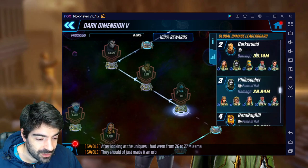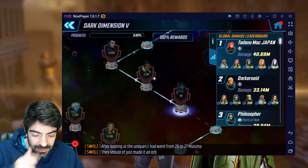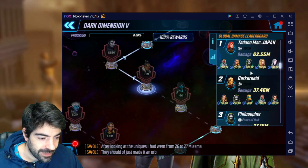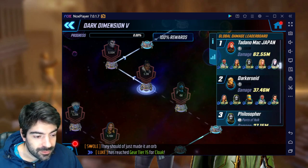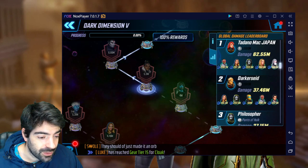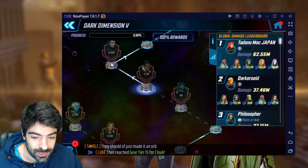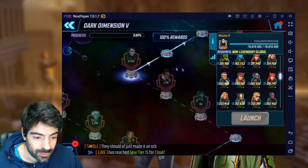That said, he was the only one able to one-shot that node, so props for that. On the second global node we have 60 million HP and he did exactly that with the same team. Waiting for the right RNG with Ghost apparently paid off for the first two global nodes, because everyone else was not able to do the same.